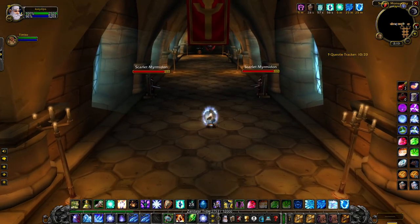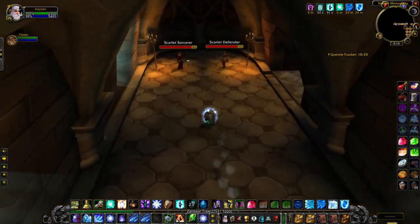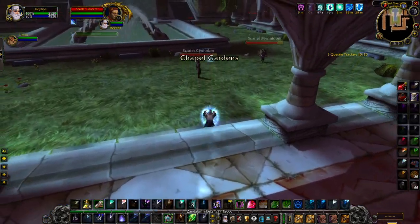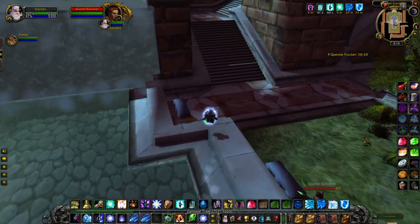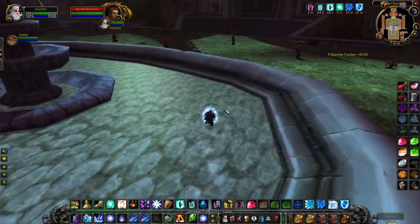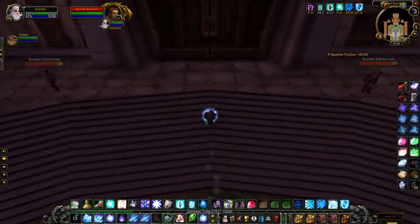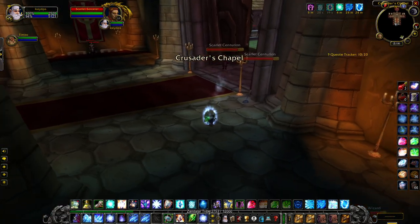Come on up quickly. At the start of the dungeon you want to Frost Nova and blink past these guards — you do not want to try and pull anything on your way to the Cathedral's doors. Blink past, stay in the middle, and start opening up the doors. With gnomes you can walk and Arcane Explosion to grab both of those.